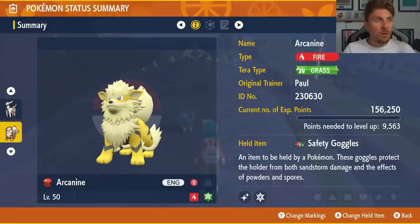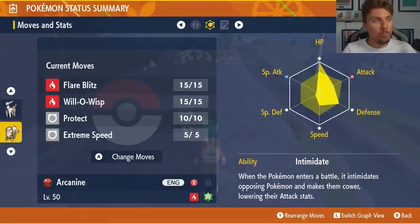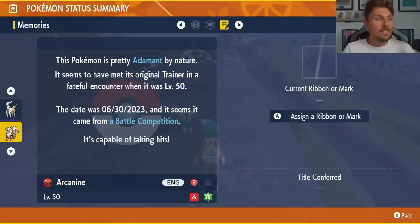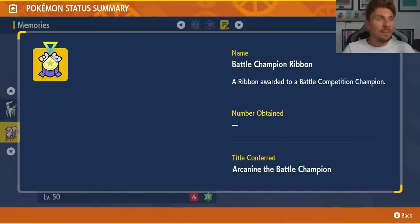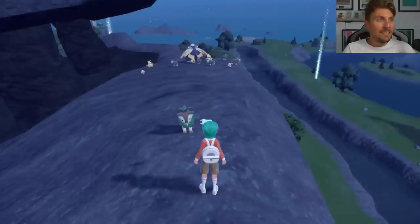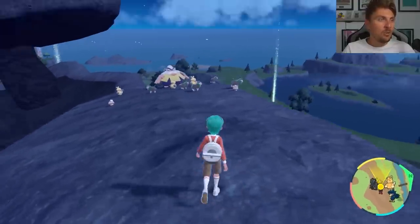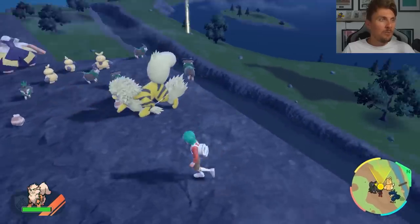It's going to be in a Cherish Ball as well with the Grass Tera typing, with a moveset of Flare Blitz, Will-O-Wisp, Protect, and Extreme Speed, and it is EV'd exactly how Paul used it in the tournament. Intimidate is the ability, and it will have the Battle Champion Ribbon attached to it with an Adamant Nature. So a great gift to get, and something that's going to be really nice for you to take advantage of. You can see the Arcanine in full force here.